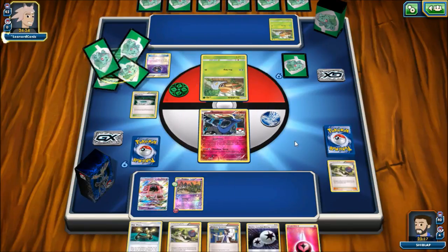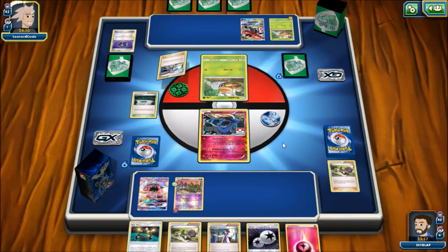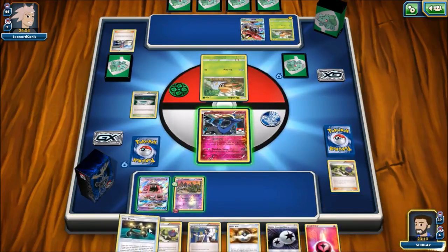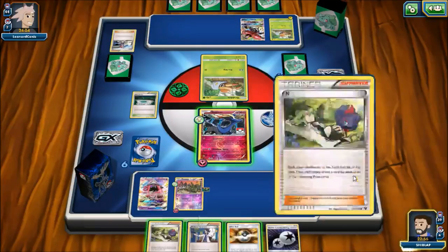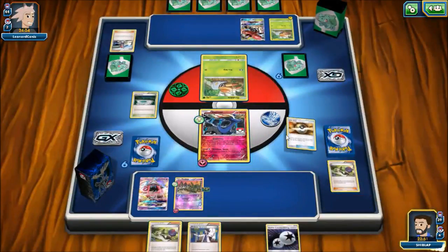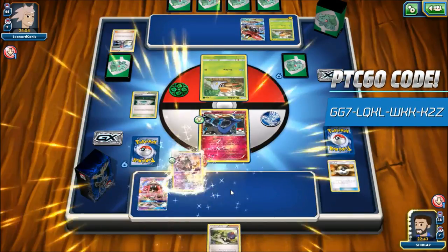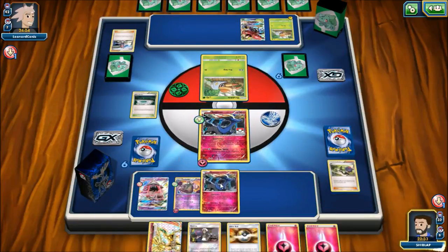Our opponent plays Heavy Ball and grabs a Tapu Bulu GX — so yeah, this is a Tapu Bulu deck. Normally they don't run Aether Paradise, so they had to make some cuts to fit that in. Our opponent Skylas for Rare Candy, so they must have Vikavolt in hand. That means we're definitely going to N our opponent, and we also attach the EXP Share and Fairy Energy. If we can get this Garbodor online I think that's just way too powerful a play to pass up.